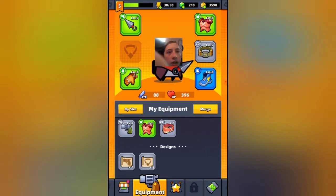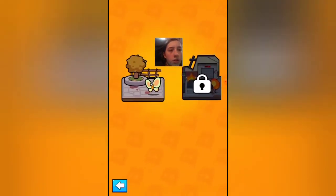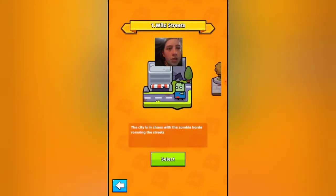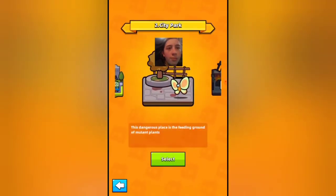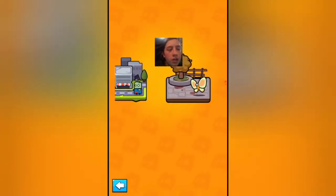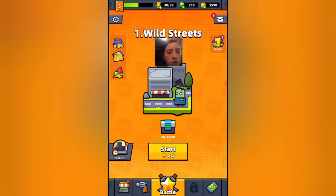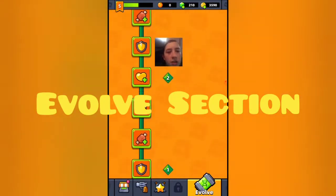You can upgrade your gear, but you can only use the scroll if you have enough coins, which you see on the top right of the screen. Here we've got the battle section — this is where you select your different chapters. If you complete a chapter, you can progress to the next one. I'm currently on chapter two; I already completed chapter one.